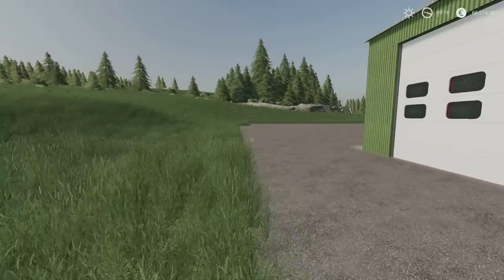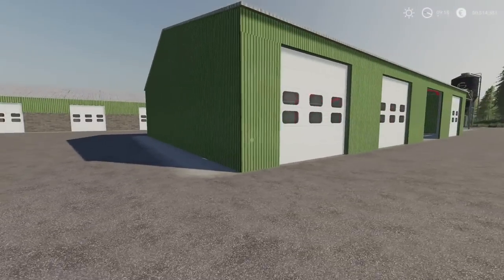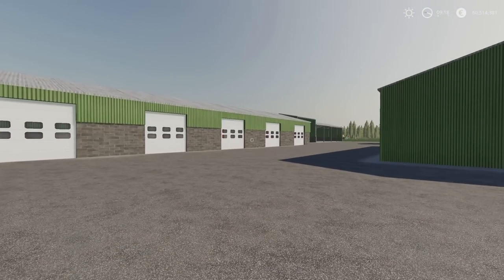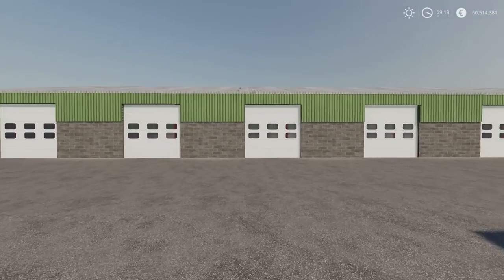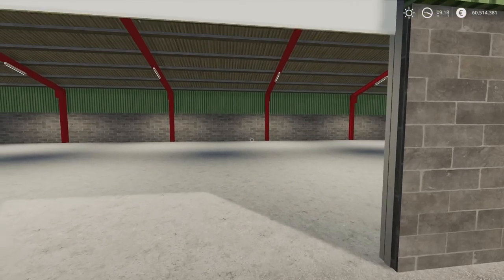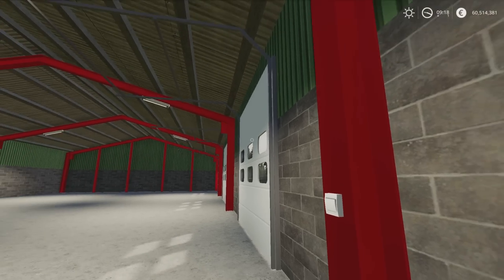The third one is the Long Shed, and this is very long. What I like is the difference between the two — that one's got the siding that comes all the way down, this one has block work and then siding. As you can see, incredibly long. Six doors. The light switch is slap bang in the middle on this one as well. Loads and loads of space. These aren't too expensive either, which is pretty handy.